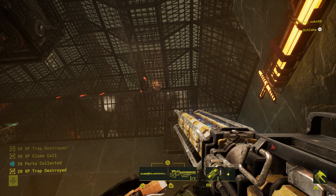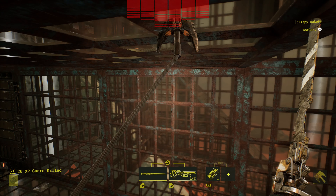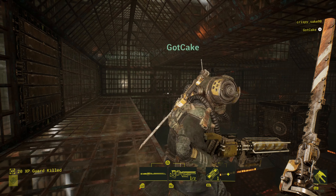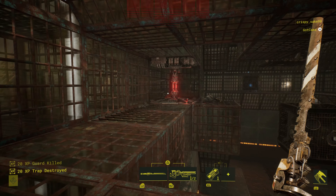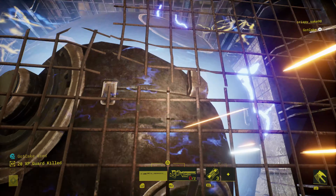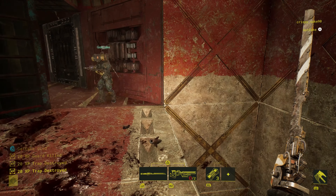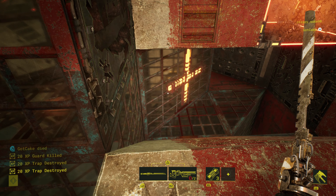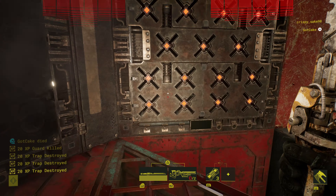The gameplay loop is simple: you run in to grab a sample of the resource needed to boost the Chimera, then must escape by getting back to the entrance and into the desert landscape. Once you grab the resource however, the structure can change entirely — new enemies and traps can spawn. I've seen the entire building change around you. It can be brutal, and people are getting incredibly creative with placement. We died so many times, but you know a game is good when you instantly load in again for another attempt.